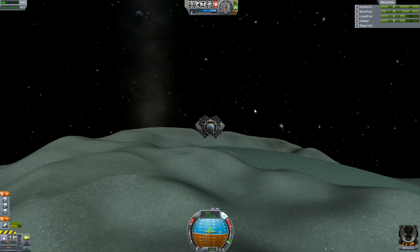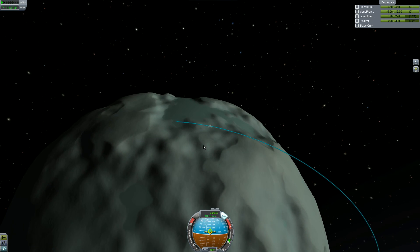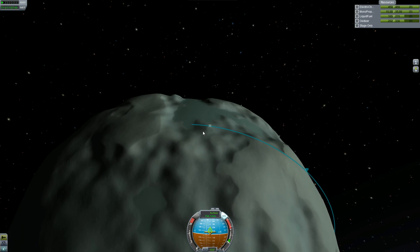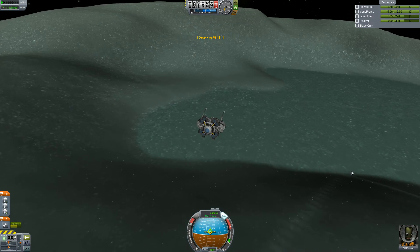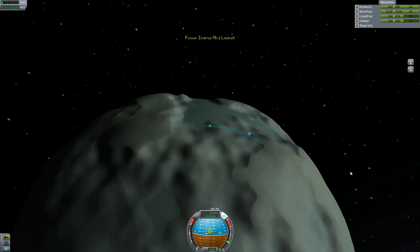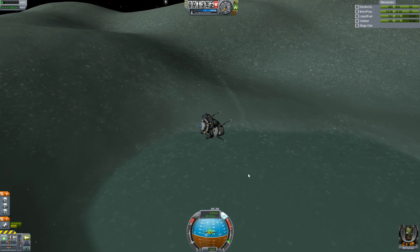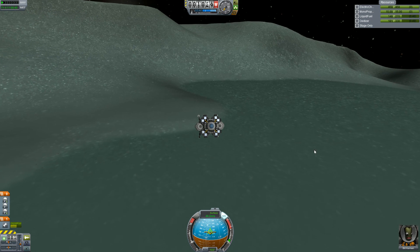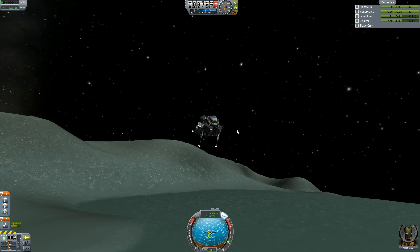It's going to give me a lot of science regardless of where I land - it's just not what it could be. Alright, so here we come in for a nice little landing on the flats here, the ice flats - or it's not really ice. I don't know what Minmus is made of exactly. I know it's not ice because it's way, way too close to the sun, but it is a nice greenish icy color.